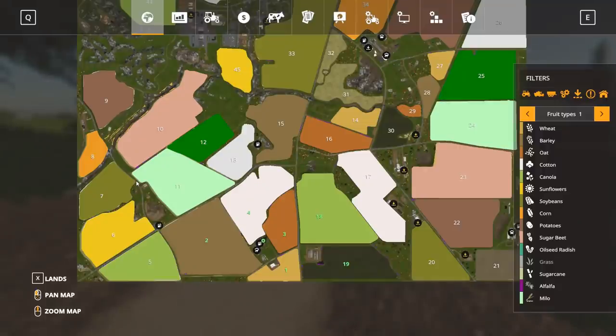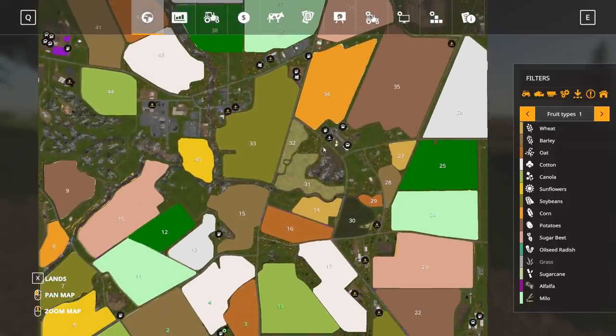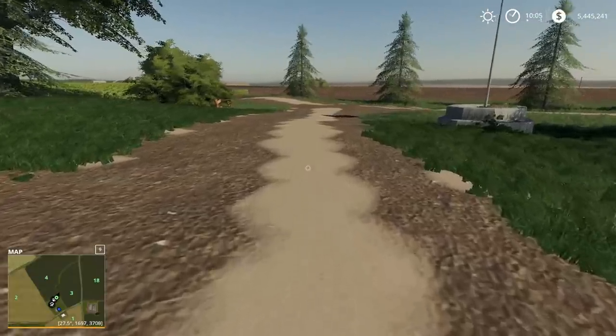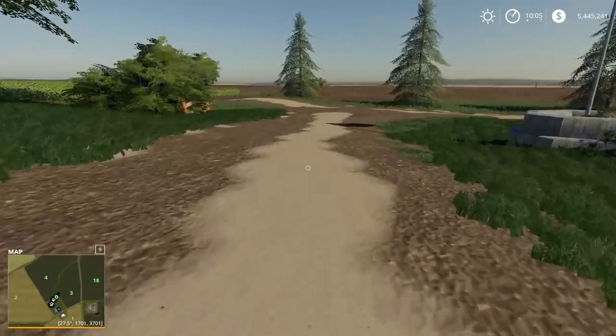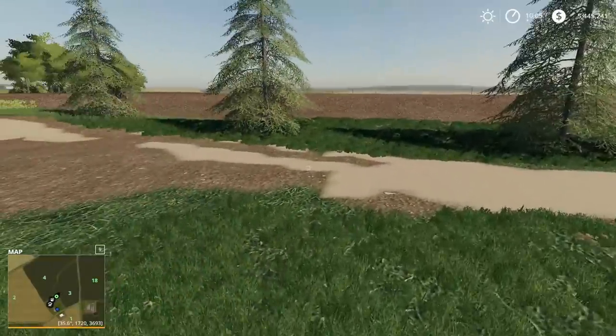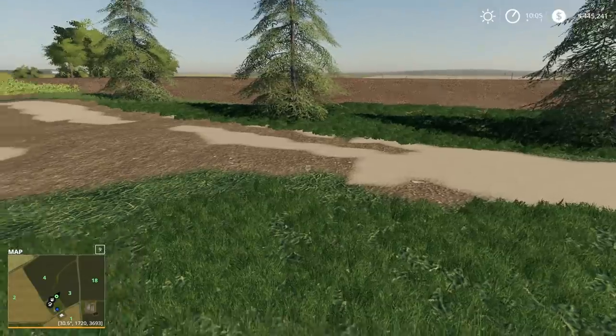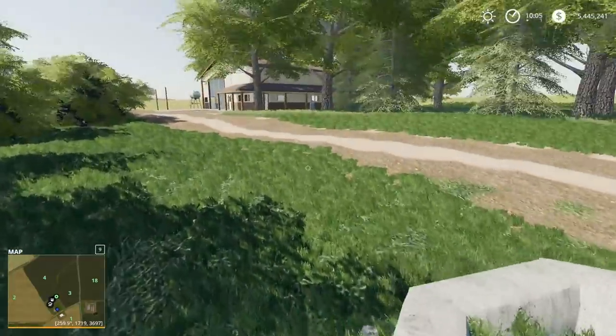One thing you probably noticed right away looking at this map: the fields aren't square. Field 21 looks like it's rectangular at least, but there are definitely some odd-shaped fields on this map. I expect to see lots of CoursePlay use — that's going to be my plan anyway. If you folks want to see something in particular on this map or have something done, let me know. Throw it down in the comments below and we'll try to get to it.